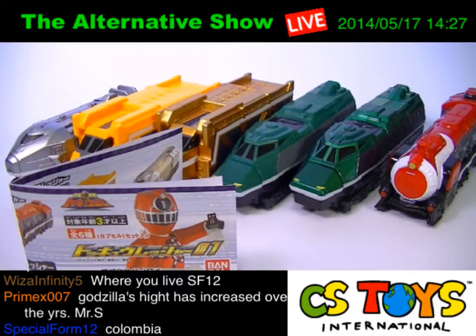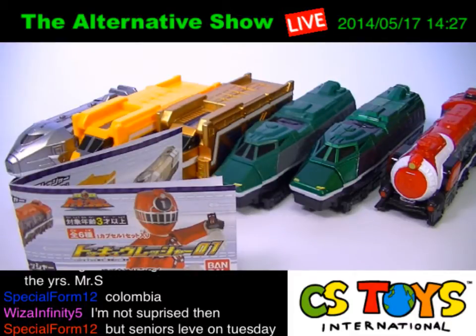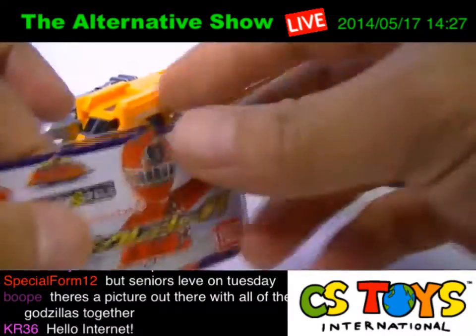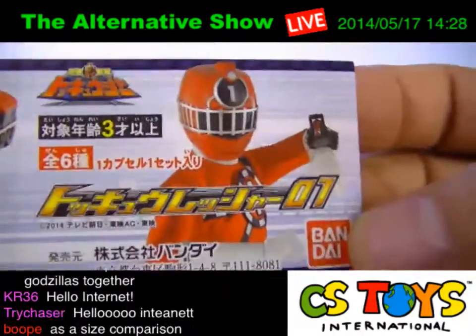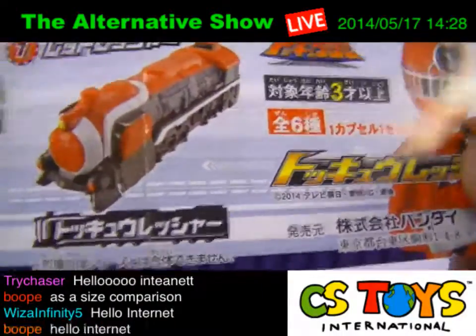Today's first item is the Tokyu Ressha 01, a capsule toy. We will take a look at them. This is the mini pamphlet that comes with it — the Tokyu Ressha 01. There are six different kinds.